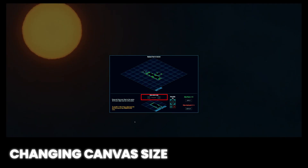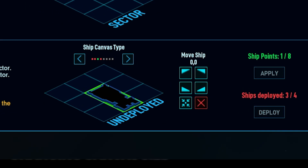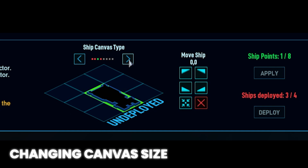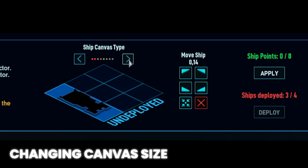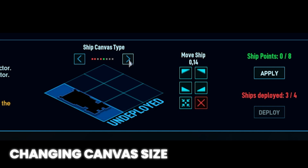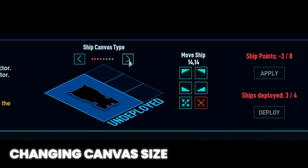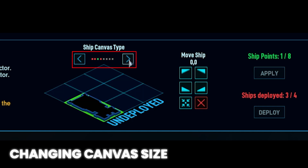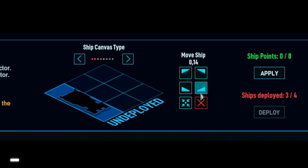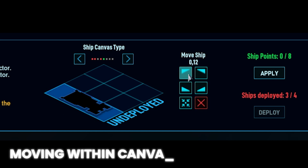The small boxes here show what size configurations you can convert it to based off the ship's current hull shape. A 1x1 ship can grow into any size canvas, while a 2x1 canvas may not be able to shrink to a 1x1 or convert to a 1x2 — you cannot convert it to that canvas size without removing the hull to conform it to that limit. Clicking the left and right arrows here will change it to the next valid canvas shape.